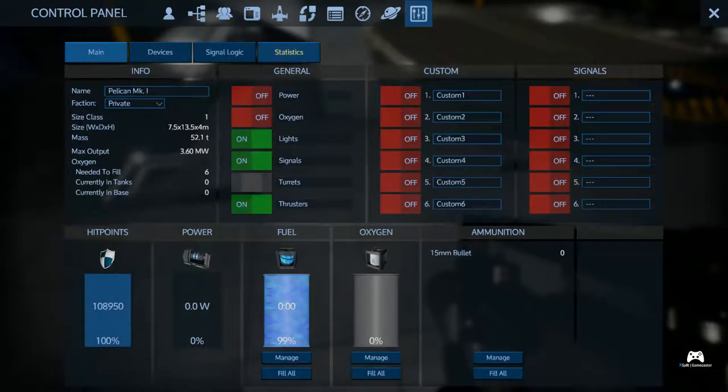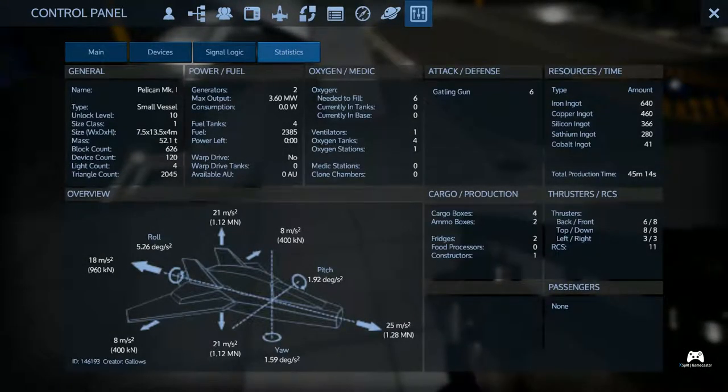Let's take a look at our statistics here. Interestingly enough, when we were putting it together, we actually got the direction wrong — so what is listed as backwards is actually forward thrust, and what's listed as forward is backwards thrust. It flies perfectly fine, it just shows wrong on the chart. You get our idea here of our ability to roll, pitch, yaw, and all that. You can see our unlock level is 10, which is the same throughout all variants. The overall size is going to be the same for all of them. We've got our thrusters and everything else you need to know there.